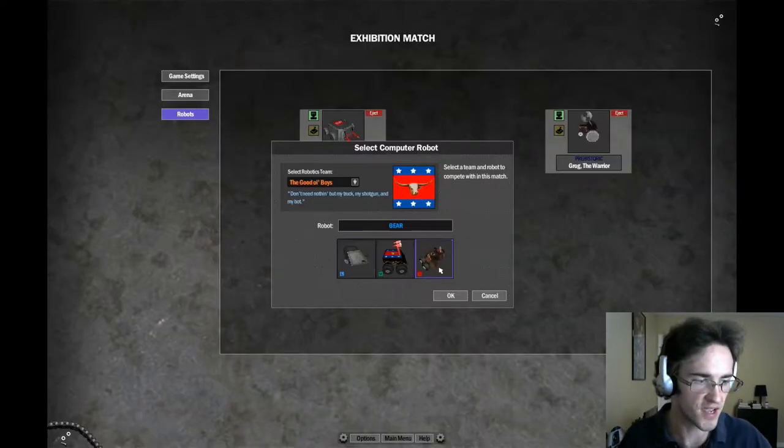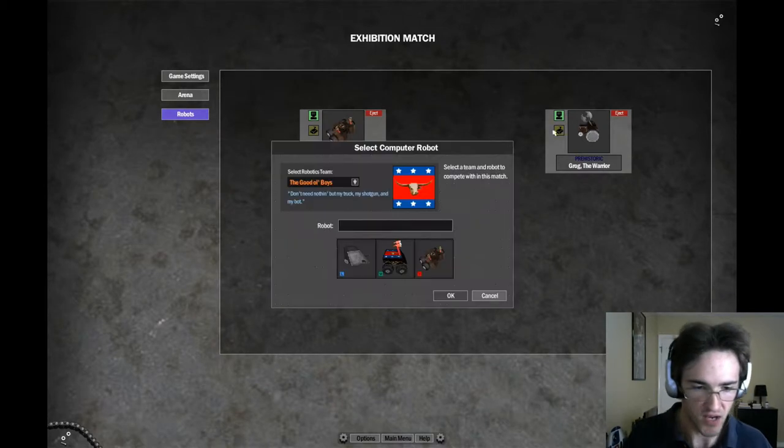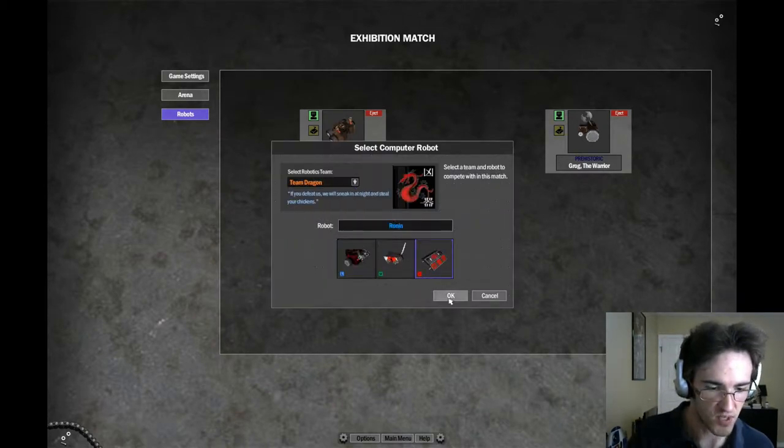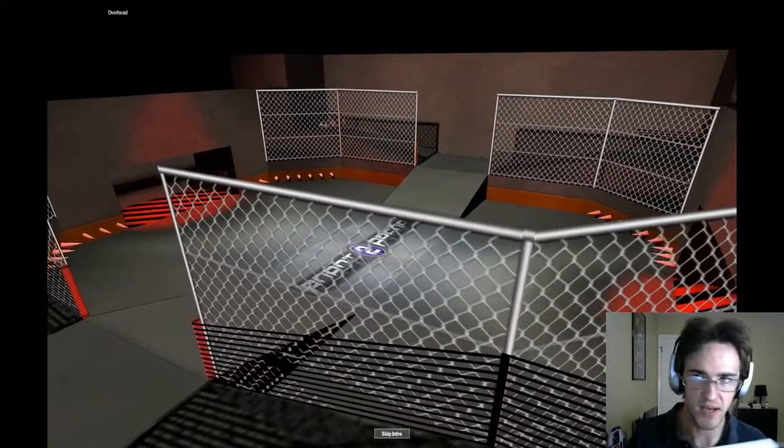But I've got my notes now. You can't do it without notes. So that was Sentinel versus Grog the warrior — I've got it written down. Next, we're looking at Bear versus Ronin. Hopefully, they'll give us a better match.